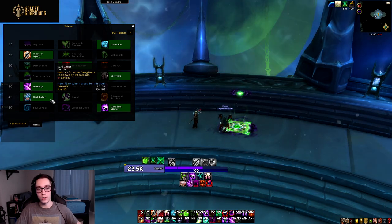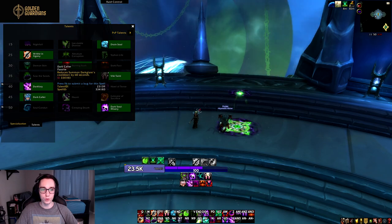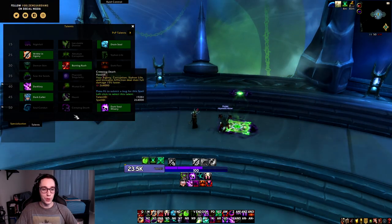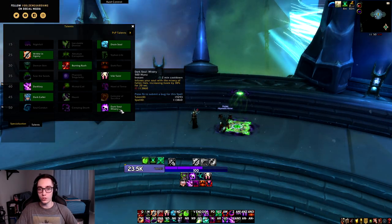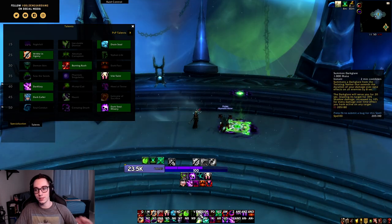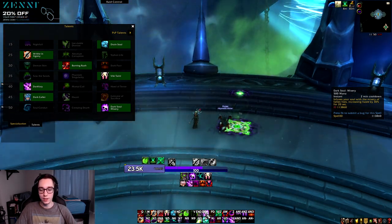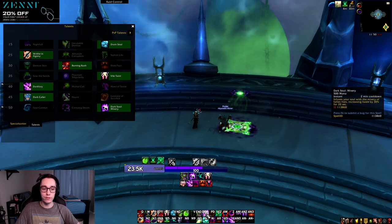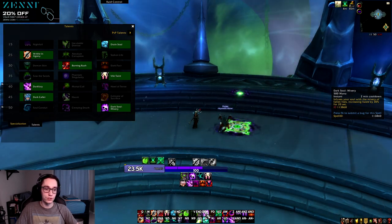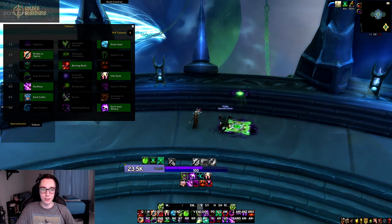In the level 45 row, Dark Caller is a new talent that gives your Dark Glare a 60-second reduced cooldown, meaning it will perfectly line up with your Dark Soul. That's nothing to laugh at — Dark Glare lining up with Dark Soul is pretty big. It might not see too much use in raiding, but for Mythic Plus in particular it's quite a nice talent.